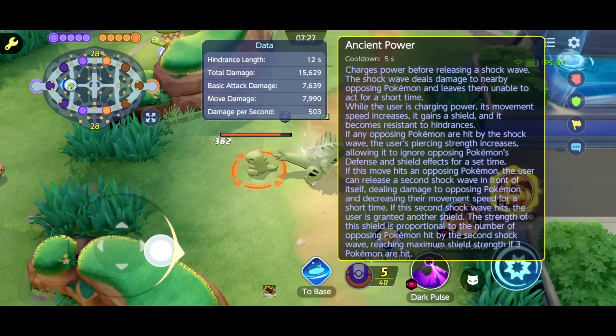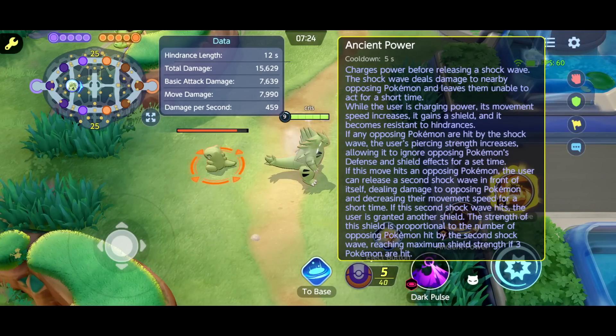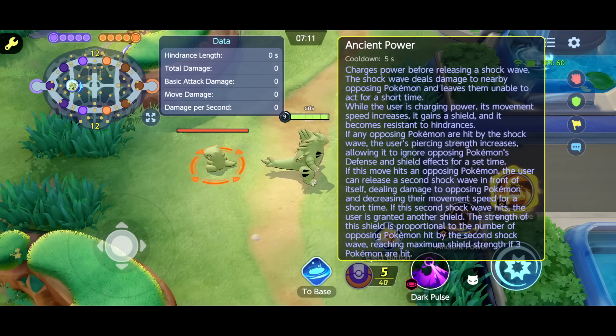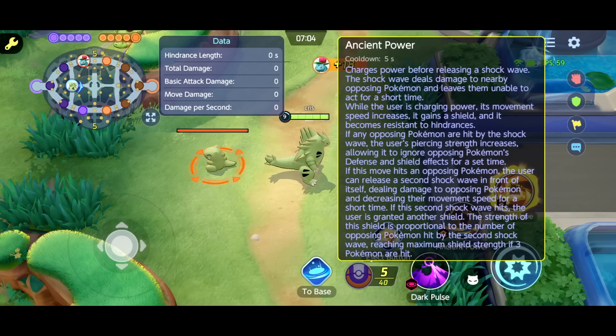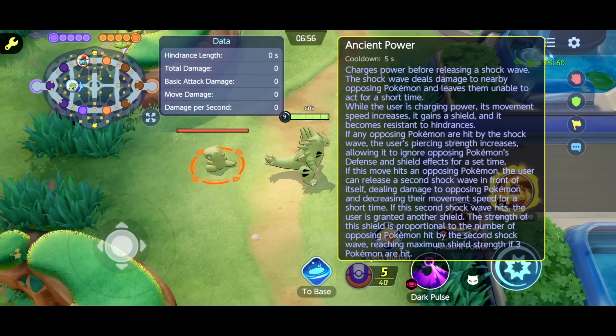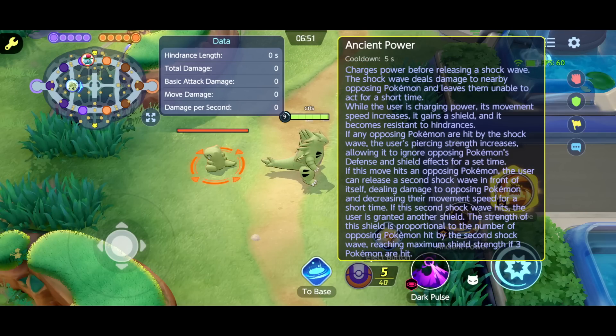It charges power before releasing a shockwave. The shockwave deals damage to opposing Pokemon and leaves them unable to act for a short time. While the user is charging power, its movement speed increases, it gains a shield, and it becomes resistant to hindrances. If opposing Pokemon are hit by the shockwave, the user's piercing strength increases, allowing it to ignore opposing defense and shield effects. If this move hits an opposing Pokemon, the user can release a second shockwave, dealing damage and decreasing their move speed. If the second shockwave hits, the user is granted another shield, and the shield's strength is proportional to the number of opposing Pokemon hit, reaching maximum shield strength if three are hit.